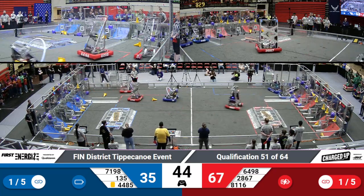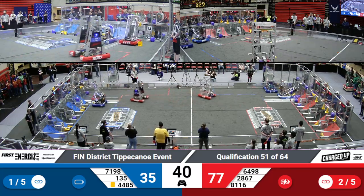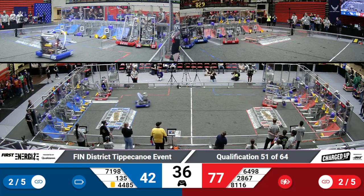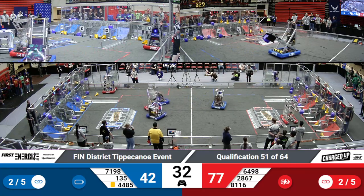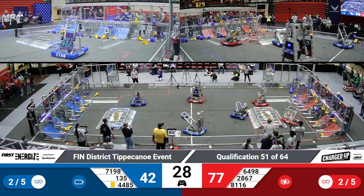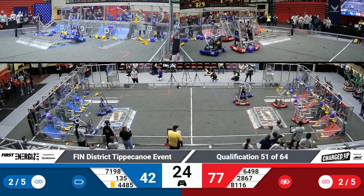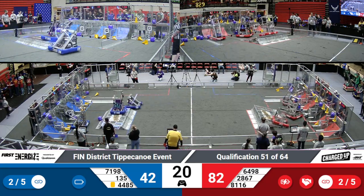Castle Robotics places a cone and then works to grab another one for the Red Alliance. They are trying to fill out those links in that top row. Hatchet Robotics coming over with a cube, working on filling out that co-op grid link. And they're able to place it, not only getting five points for the cube, but also five points for the link.